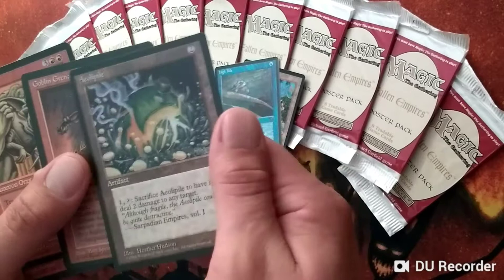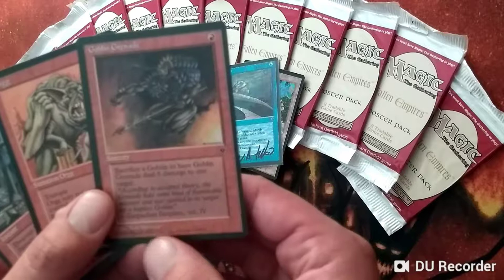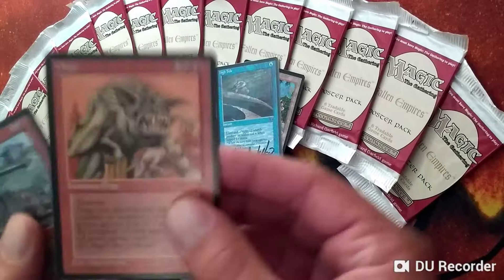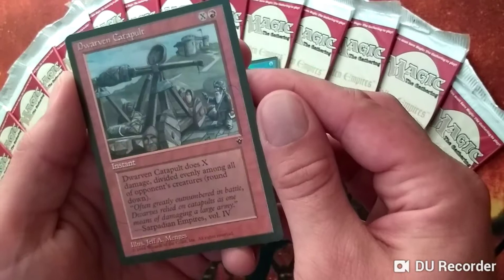White Knights, Black Knights, and so forth. Goblin Grenade is the only Fallen Empires card in the Goblin deck, but it's just so powerful and makes that deck much better in old school. Dwarven Catapult is another underplayed card, I think. It can be really good — it's X damage divided evenly among all of opponent's creatures, round down. Just kind of an interesting instant in old school.